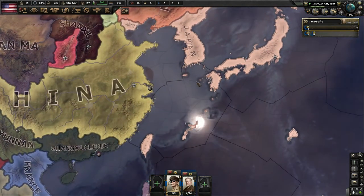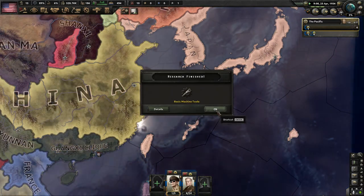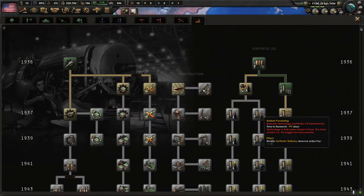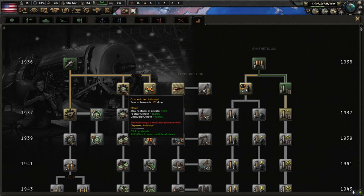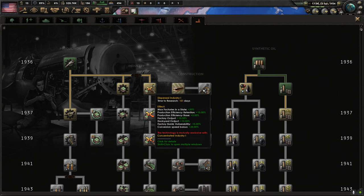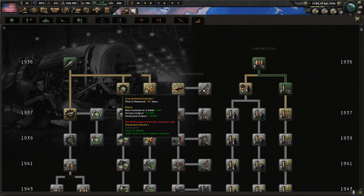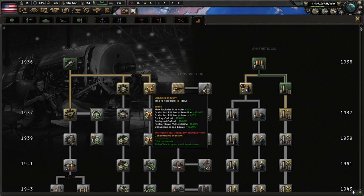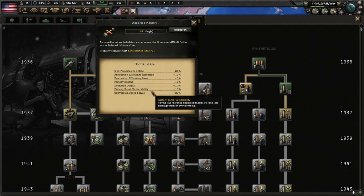Japan has not invaded China yet — they've invaded Korea. Basic machine tools research is complete. Now a choice: concentrated industry or dispersed industry. In Europe concentrated industry is pretty good, but since we're America and we don't have to worry about people bombing us, honestly I just think dispersed industry is better. You get 5% more factory output with concentrated industry, but dispersed has more benefits overall, and our country is huge so we might as well disperse the industry.